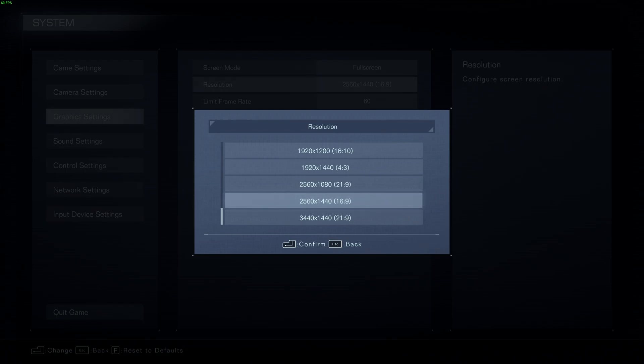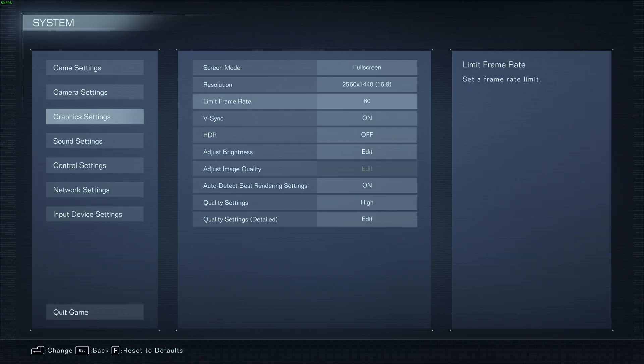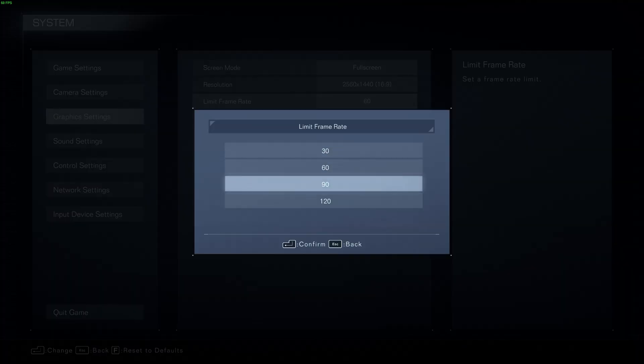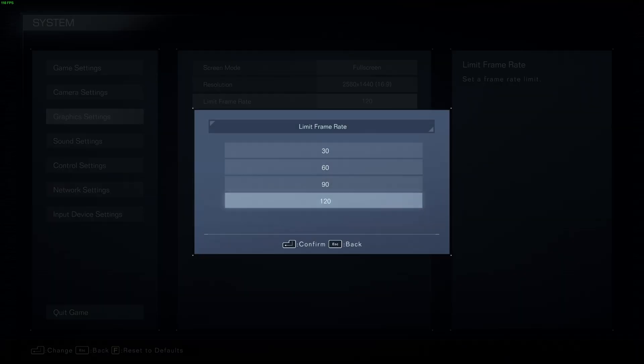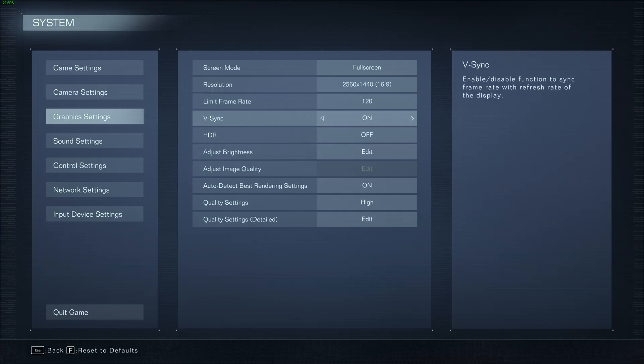Otherwise, if it's too high, you'll be pushing pixels you don't see, and too low, everything will be unnecessarily blurry. The limit frame rate option here has a few options: 30, 60, 90, 120. Even though your screen doesn't reach 120, you can uncap it, or at least mostly uncap it, by setting it to 120. If your monitor goes faster than any one of these options here, you'll probably have a few more options, but I'm not entirely sure of that.